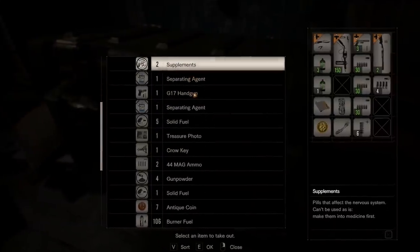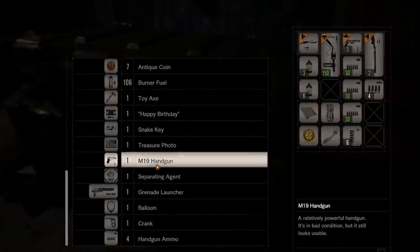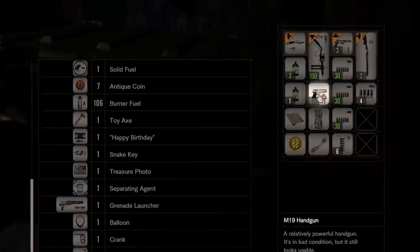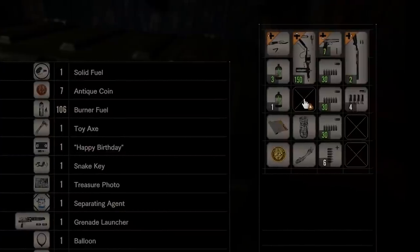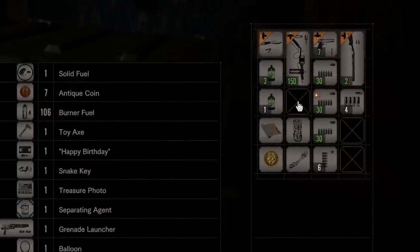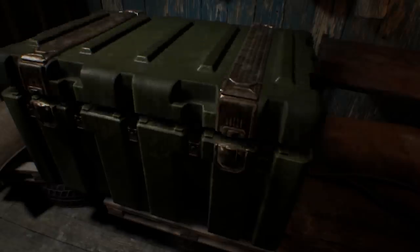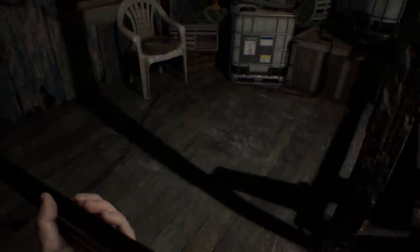Weapons. The weapons needed to defeat Jack can vary depending on what you've unlocked and what ammo you have in stock. Generally speaking, you should have one of the pistols with 90 handgun rounds and 10 enhanced handgun rounds, one of the shotguns with six shotgun shells, the burner with 150 burner fuel, and a knife. You can bring your grenade launcher if you like, but I prefer to convert my grenades into strong chem fluid to create more enhanced handgun rounds. But ultimately it's up to you — if you have more ammo than the amount I just mentioned, bring it.